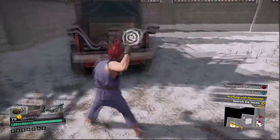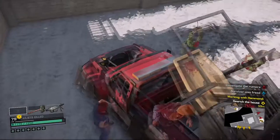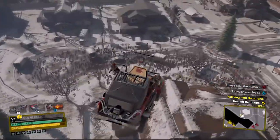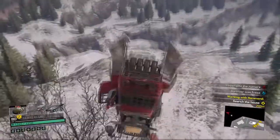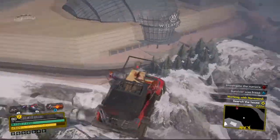Now chuck a grenade right behind your vehicle, quickly run back in and watch your baby fly. This glitch is so entertaining — not much use for it other than the car launch itself, and also another way to get outside the map and fly around.